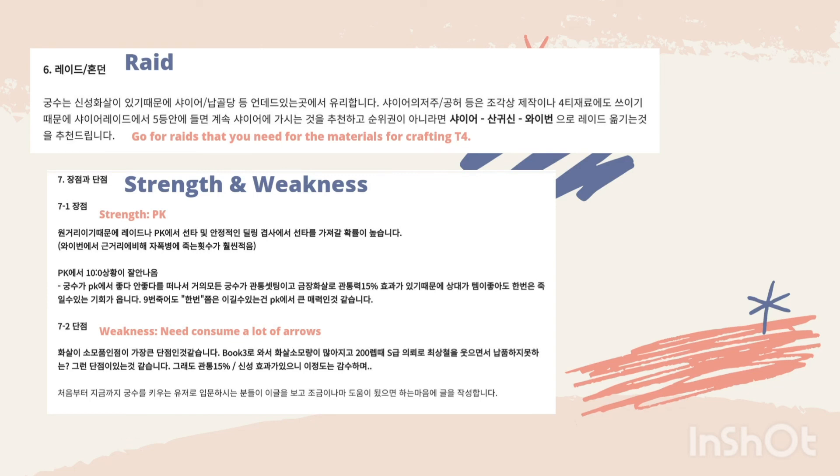Point number six is the raid. The order recommends going for the raid that provides materials needed for tier four crafting. Item seven covers strengths and weaknesses.